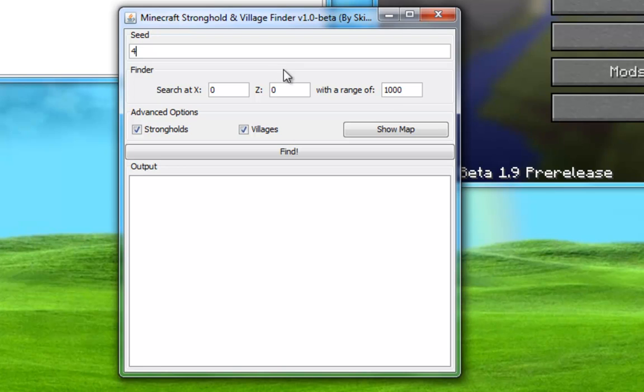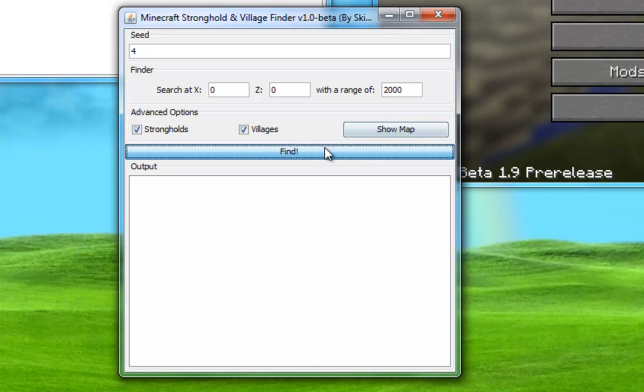We'll set the seed to 4, search at X0 and Z0. You can set this to different things depending on where you want to start your search, but I always prefer to just start at the very beginning. We're going to set the range to 2000, and villages and strongholds of course, and click find.